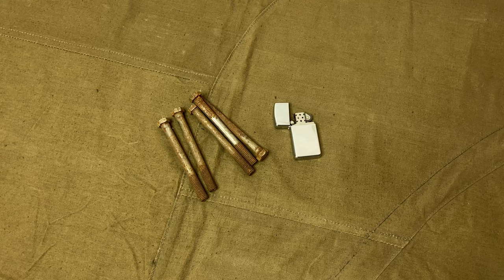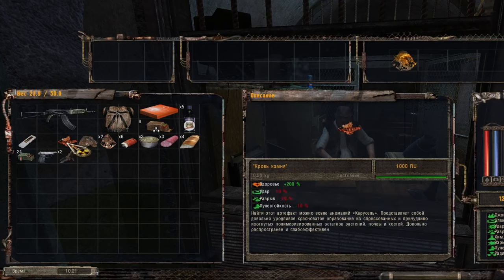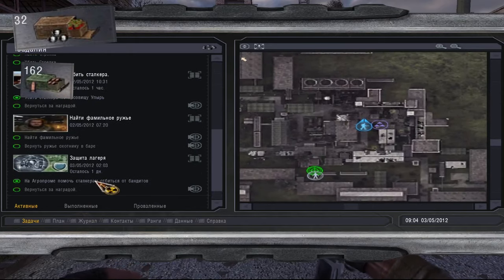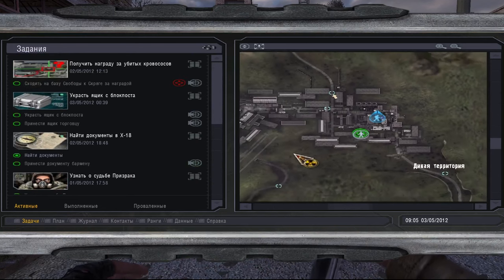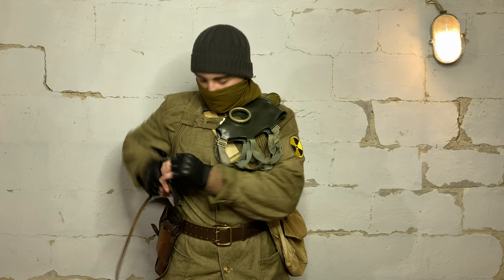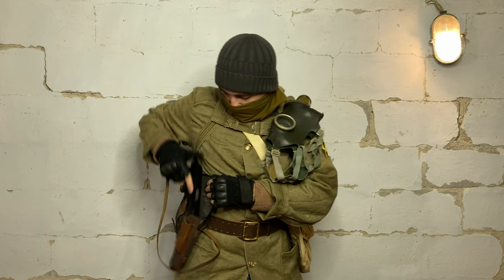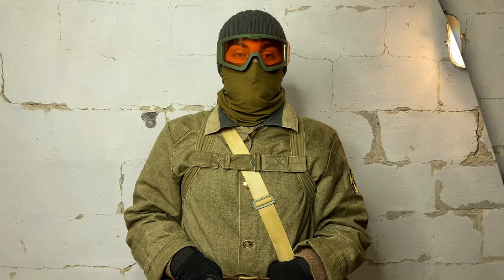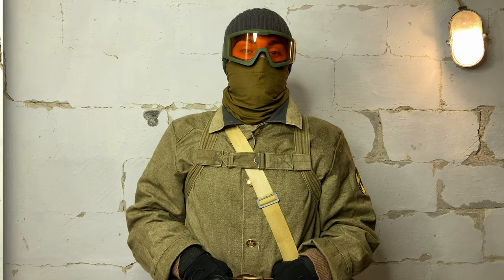Although we put together a rather detailed impression, there are some things we did not include — for example, an artifact container, a PDA, perhaps some spare ammunition and grenades. Those would have been perfectly in place here. Regardless, this is exclusively our vision of the loadout and it is by no means absolute — rather, it is just a template of insight for anyone putting together something similar. If you're planning to use this as a base for an airsoft kit, make sure not to forget about eye protection. Apart from that, the kit is good to go.